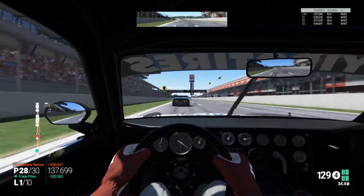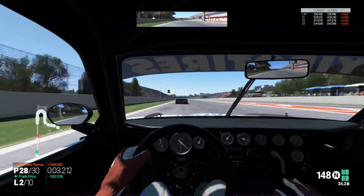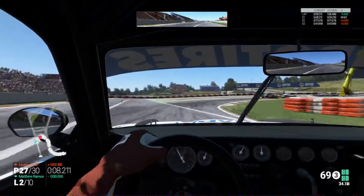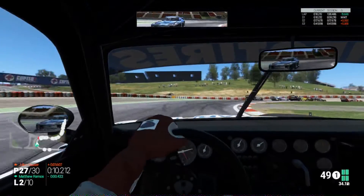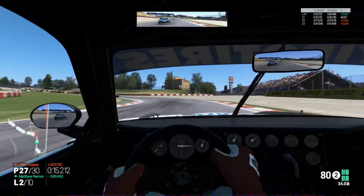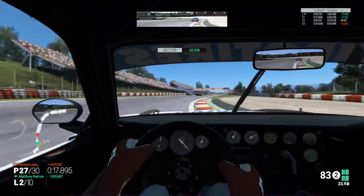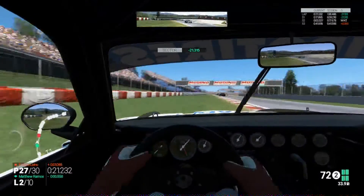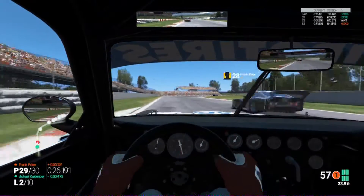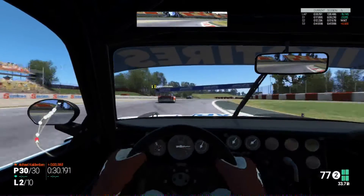And he gets past us again — 27th. Can't believe I'm fighting over 27th. I normally do fight for 27th in the NASCAR games. Go to the inside through here, go to first gear through here just to be safe. Yeah, that worked. Through this little chicane, which I don't really like in a Formula One car, it's sideways again. You'd think I wouldn't have much experience with these cars.